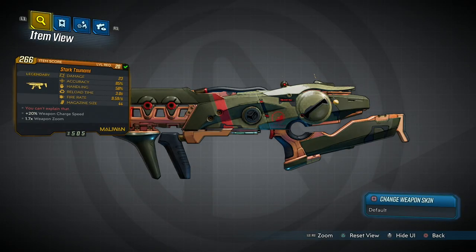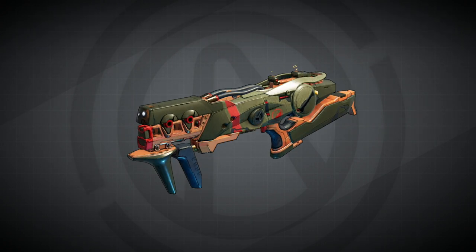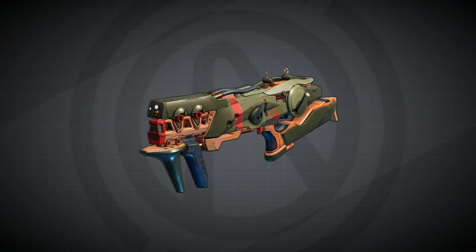Hi guys, welcome to 4Play, another legendary weapon guide for you. Today we're looking at the Stark Tsunami, it's a legendary SMG with the red flavoured text. You can't explain that. Quite an interesting firing pattern on this gun — we'll go through that in a second and show you what it's all about.